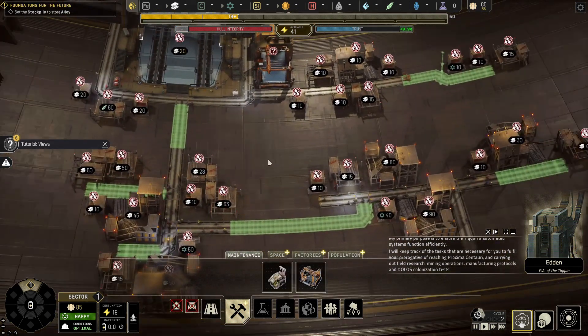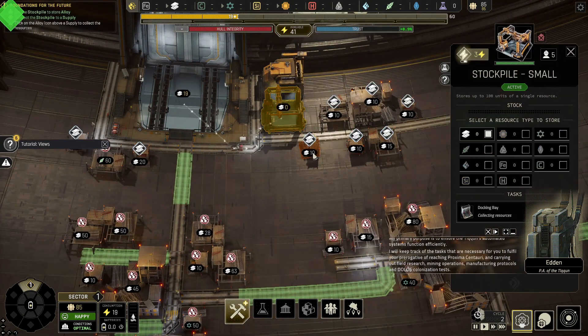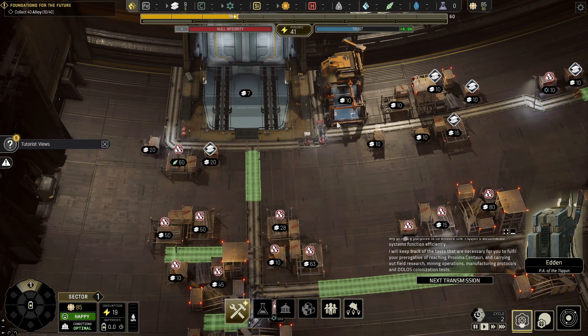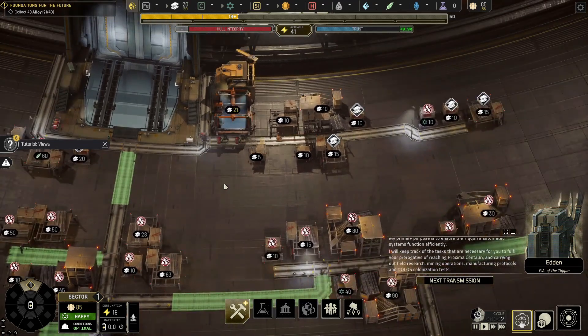My primary purpose is to ensure the Tycoon's automated systems function efficiently. I will keep track of the tasks necessary for you to fulfill your prerogative of reaching Proxima Centauri and carrying out field research, mining operations, manufacturing protocols, and Dolis colonization tests. And here we go.